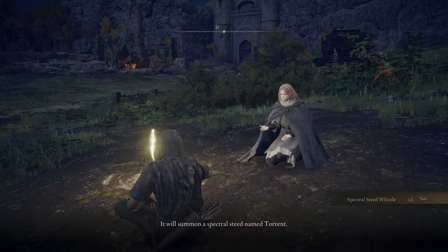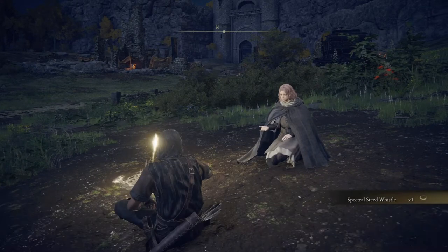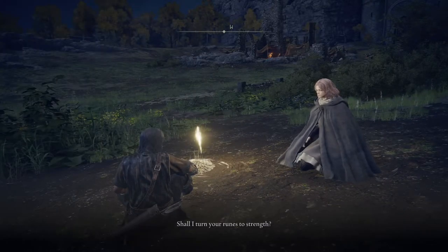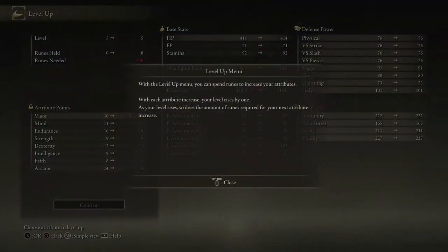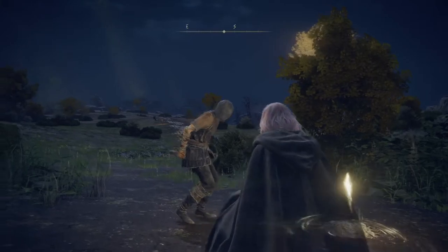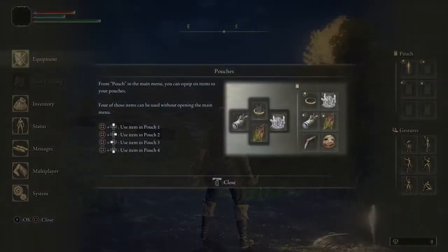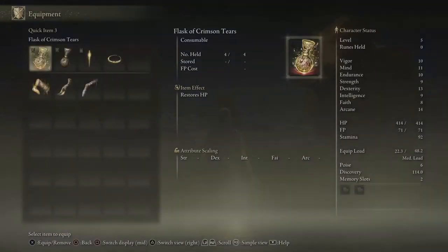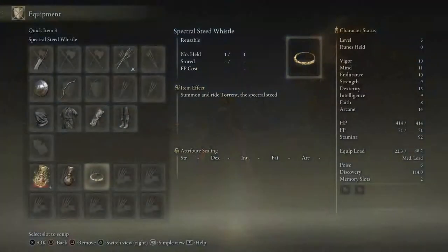So now you can summon your spectral steed - Torrent. You can go back to doing the normal stuff. Now you can level up and use runes to level up. Now we can leave here.